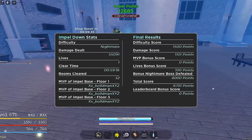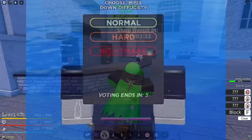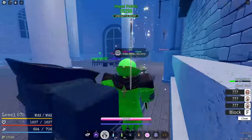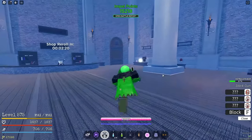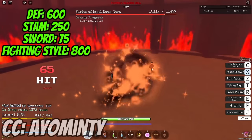Before I explain the methods, I want to make it very clear that you actually have to complete Impel Down before you can do Nightmare Plus. When entering Impel Down, there are three options: Normal, Hard, and Nightmare. You have to complete at least one of those three in order to activate Nightmare Plus, and then after that you'll be able to use your items.